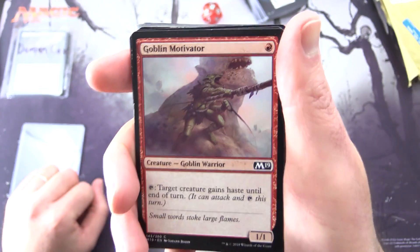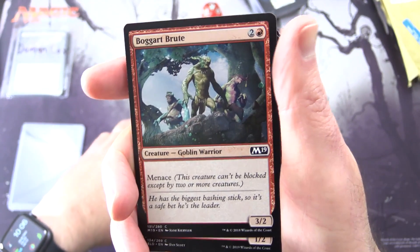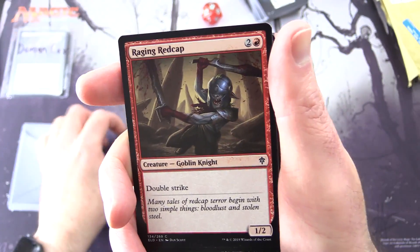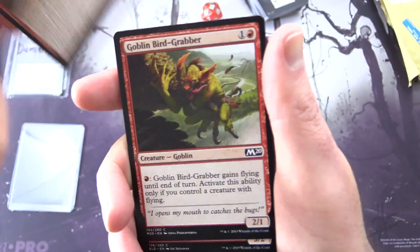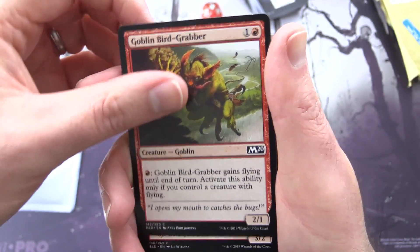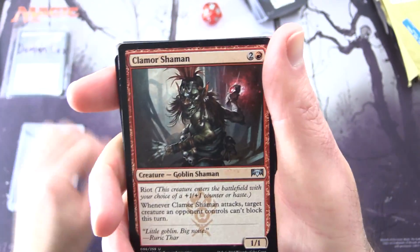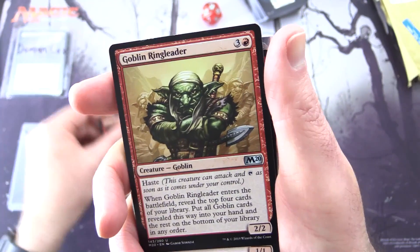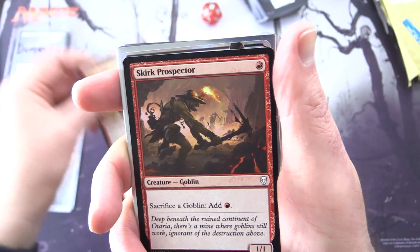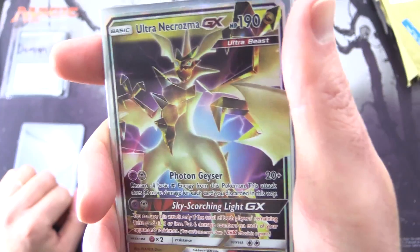Goblin Motivator — Creature Goblin Warrior — and that is all the motivation you need sometimes. Boggart Brute — Goblin Warrior. Raging Redcap — Goblin Knight. Redcap Raiders — Goblin Warrior, a couple of those. Goblin Bird-Grabber, more Redcap Raiders. Is that a complete playset? Holy cow! Clamor Shaman — Goblin Shaman. Mad Ratter — Goblin. Goblin Ringleader. Skirt Prospector — Goblin. It seems this was an evil plan to make me lose my voice, but let's see how well that works out.